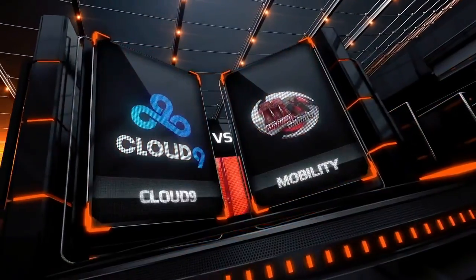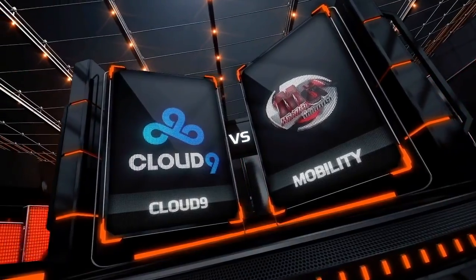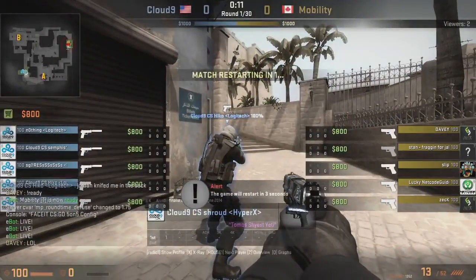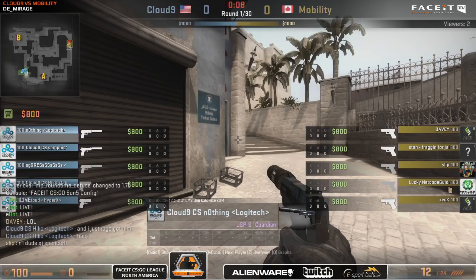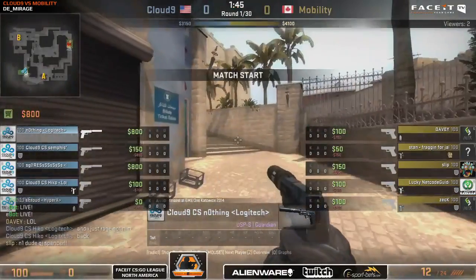It was previously felt like a map where it was fairly even, but now it's heading towards a CT-sided map. In the previous two weeks we have seen many CT sides just beasting, getting like 11 rounds there, so just seeing how the map selection has changed. Cache is definitely a welcome addition to the general rotation of maps in competitive play.